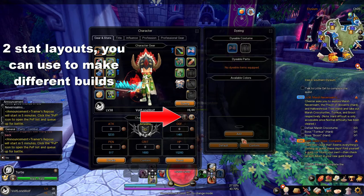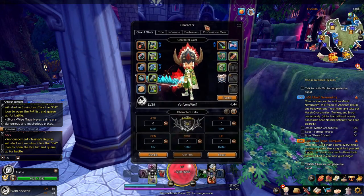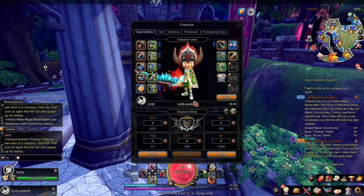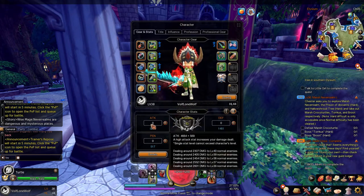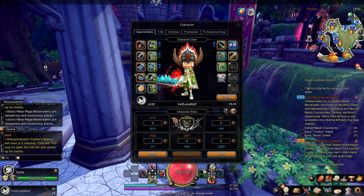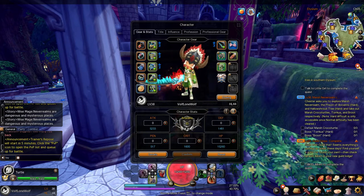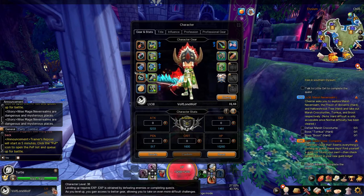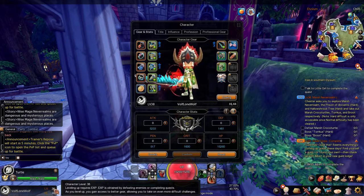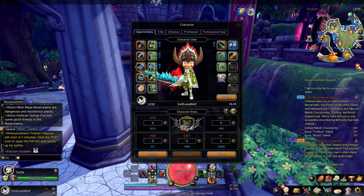You can even dye your costume if you have dye. The only dyeable thing I have is my ears but I don't have any dye on me, so I didn't come prepared for that one. Let's continue on. Next is your points. I do want you guys to remember that you cannot put every last point into one side — it only goes up to whatever level you are. I'm level 38 so I can only put in 38 points.